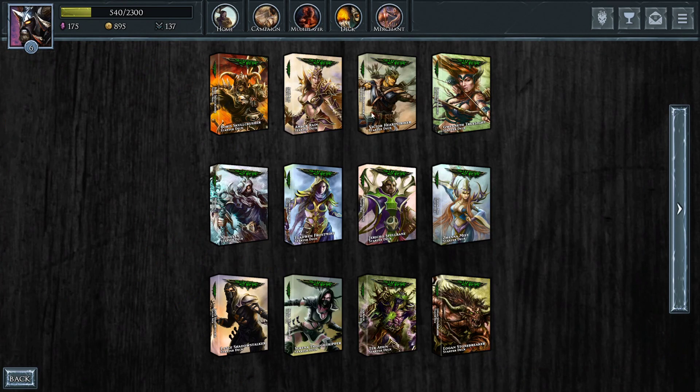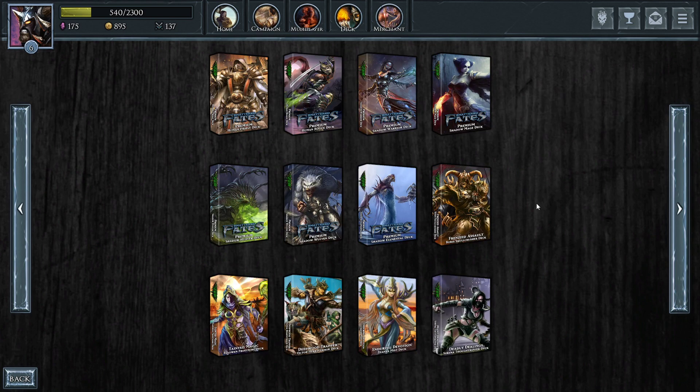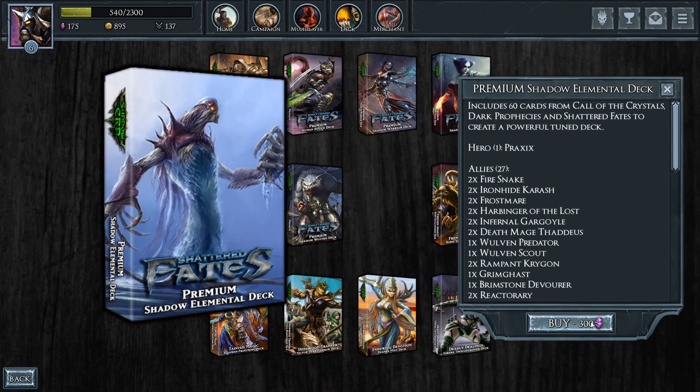These pre-constructed decks are the basic decks. The humans any player can choose for free when they start a game. The shadows you have to buy, so the shadow heroes also have starter decks. But these premium decks are actually tuned already with pretty good cards. So I want to save up for a shadow premium deck — a class we've not tried before in the stream, probably elemental. It's 300 crystals, so we're getting there.